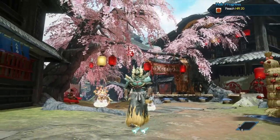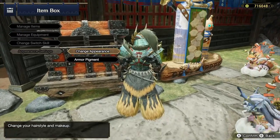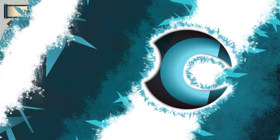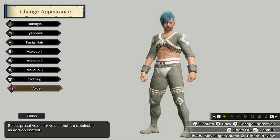As of the last update, you will be getting a new free thing called a free character edit voucher. You don't do this from your normal item box where you change your appearance. From there, you can only change your hairstyle, your eyebrows, facial hair, makeup, clothing, and your voice.